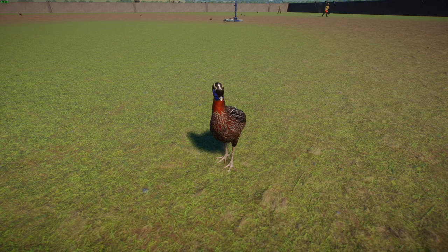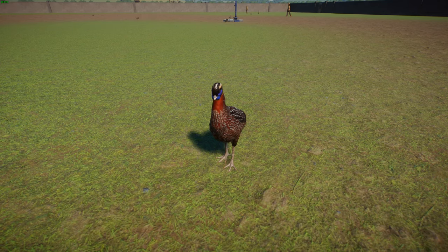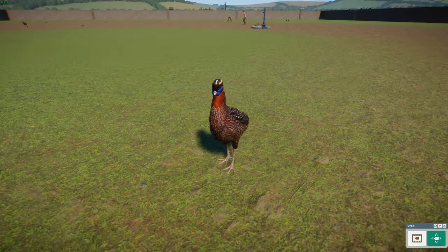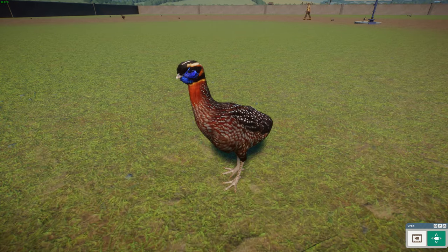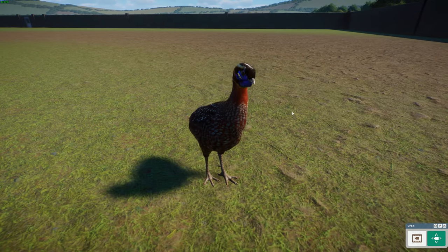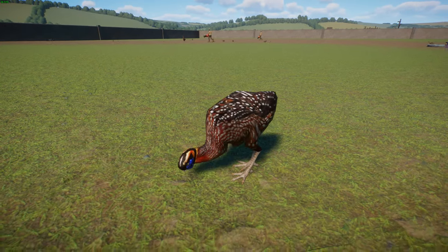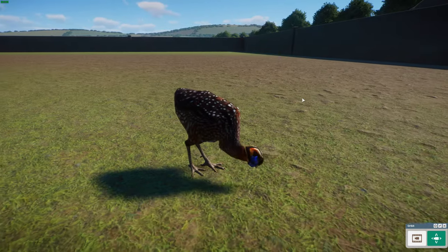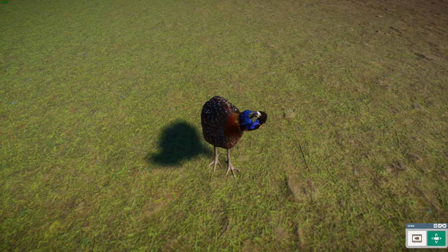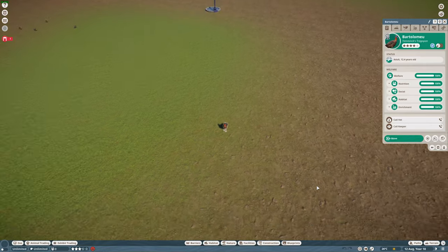The bird's name comes from Dutch naturalist Coenraad Jacob Temminck — a lot of older species are described by or in tribute to the naturalists who found them. The only thing I'd love to see is a special animation where you can inflate the lappet — that would be awesome. Rihanna, I'll say it again, you did a wonderful job. Tragopans are not that well known, but you did them justice.